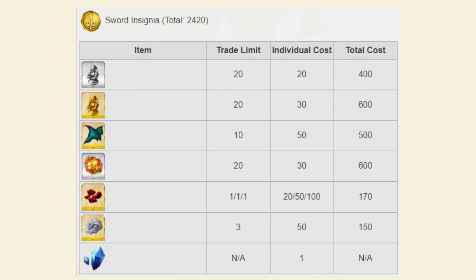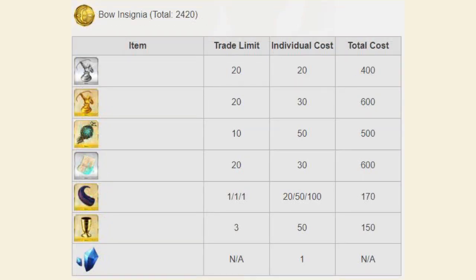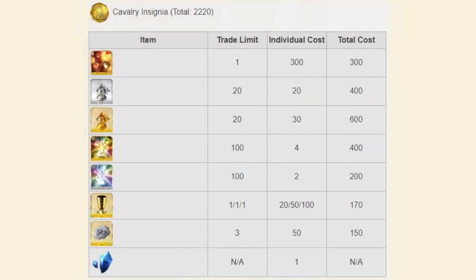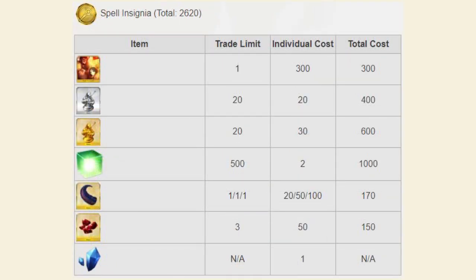Moving on to Archer insignias, you'll be able to trade those in for Archer pieces and monuments, Spirit Roots, Forbidden Pages, Sea Monster Tentacles, Chalices, and QP. Lancer insignias trade in for Lancer pieces and monuments, Bicorn Horns, Eternal Gears, Crystal Fragments, QP, and Sea Monster Tentacles. Rider insignias trade in for one copy of the event craft essence Final Destination, Rider pieces and monuments, 4-star and 3-star experience cards, Chalices, Assassin Mask, and QP. Caster insignias trade in for another copy of Final Destination, Caster pieces and monuments, Mana Prisms, Sea Monster Tentacles, Crystal Fragments, and QP.